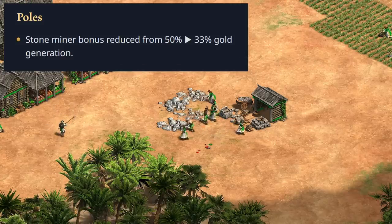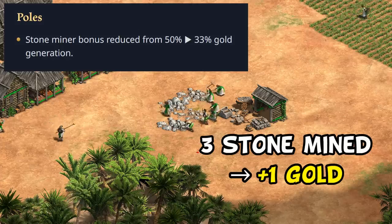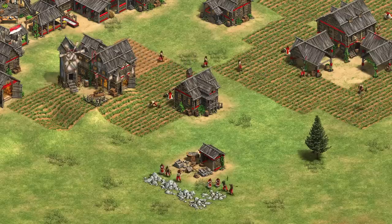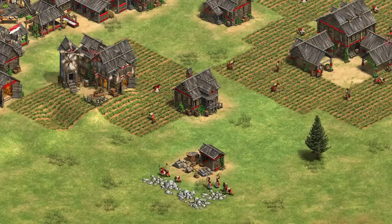One of the biggest changes was for the Poles, whose stone mining gold generation boost was reduced from plus 50 to plus 33 percent, meaning you get one gold for every three stone you mine. I'm generally not huge on making civs more generic, but statistically Poles were kind of broken on closed maps, so I get the motivation. Keep in mind it's still two-thirds of the gold you were previously generating, so the bonus isn't taken away entirely.